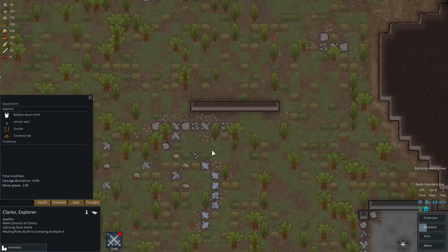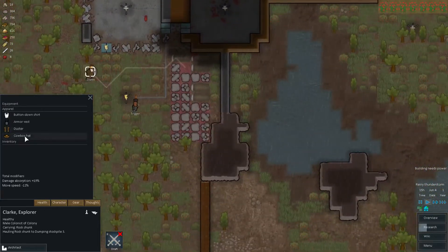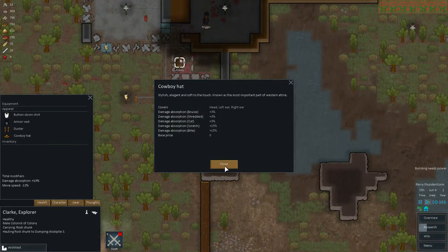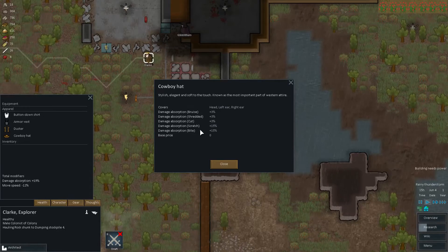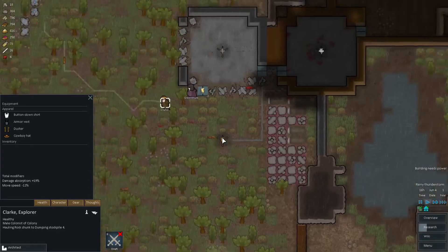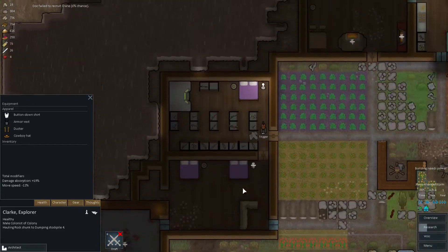Drake's got armor and a duster, button-down shirt and a hat. Does the hat provide any stats? Oh, it does — shields off bites and scratches anyway. Who else wants a nice hat?